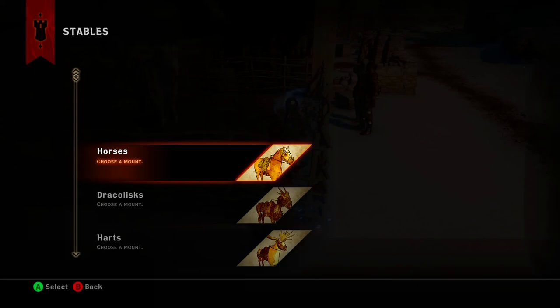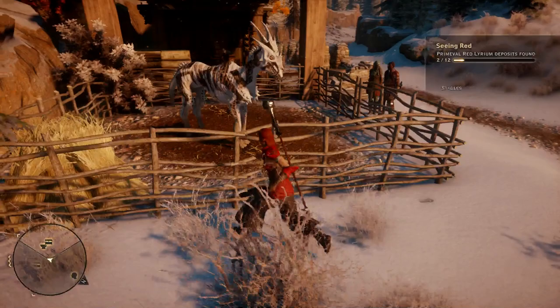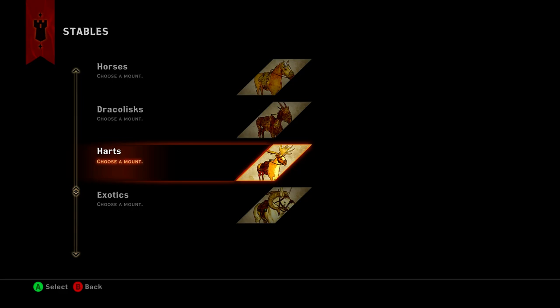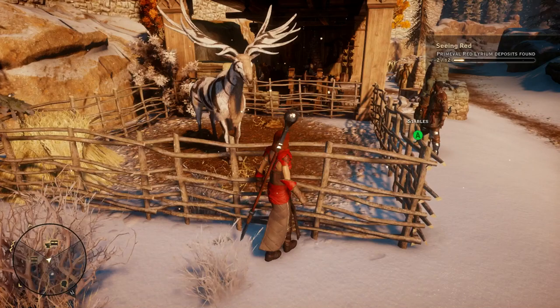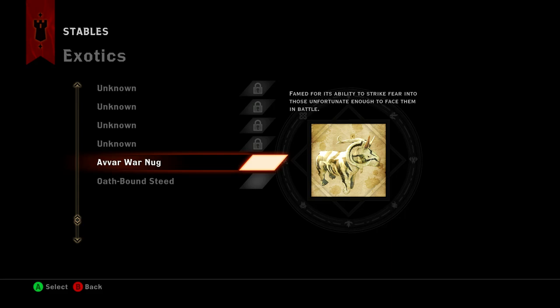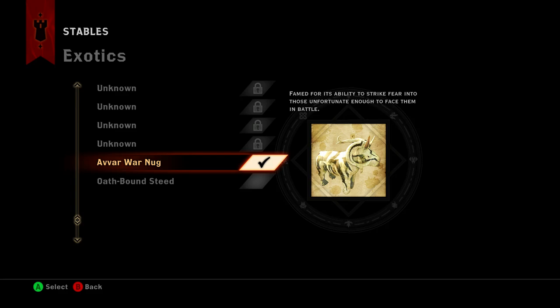Okay that looks pretty cool. What about these? I do have some - Mountain Draculisk. Teeth sharper than winter wind but a steady beast for a bold enough rider. I wonder if these are DLC stuff - I think this must be like Game of the Year edition stuff. Greater Frostback Elk. Oh that is gorgeous. And exotics - Avar War Nug, famed for its ability to strike fear into those unfortunate enough to face them in battle. Oh my god it's such a chunky boy. A war nug!